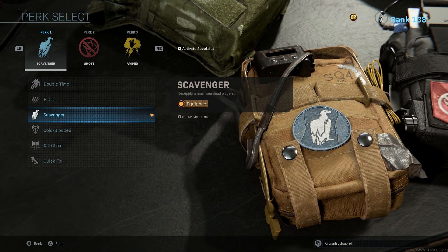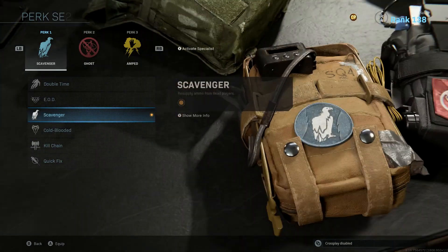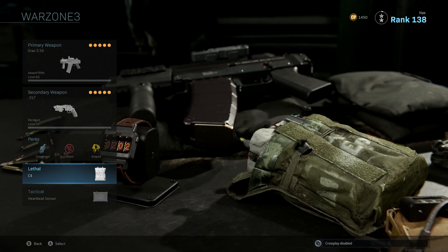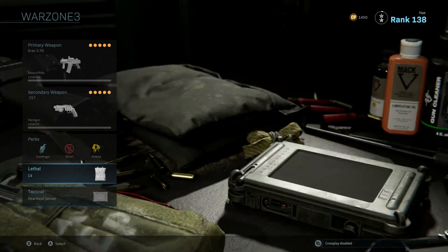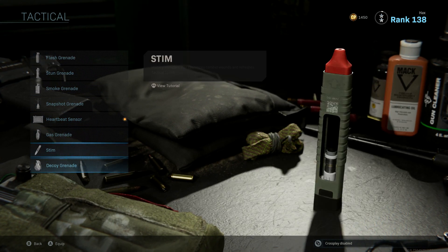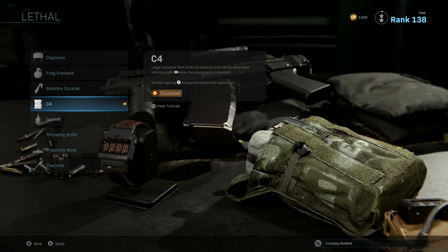Perk: Scavenger, because you do run out of ammo a lot for that assault rifle — you run out pretty fast. Ghost and Amped, those are the two I run. Lethal is C4, and then the Tactical is the Heartbeat. Those are my Warzone class setup, so I could change the Tactical to whatever I want — probably Stim if I was playing Hardcore, or just Flash for normal core game modes.